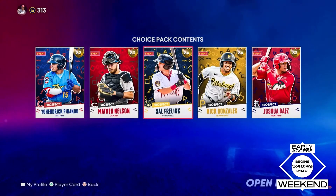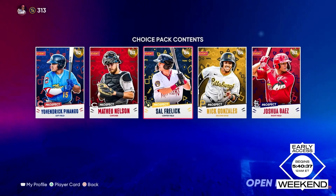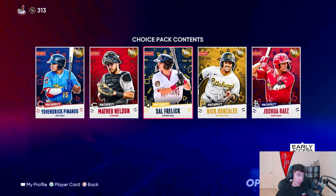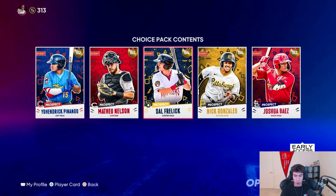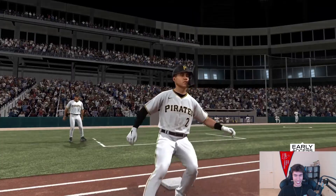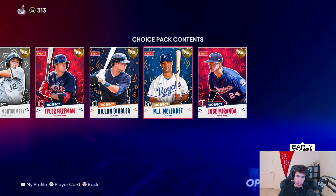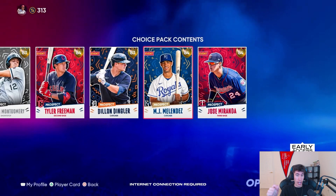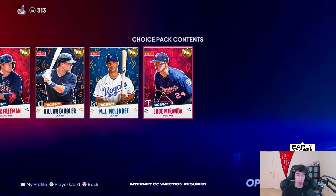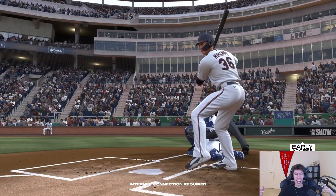I think I saw 79 overall Curtis Granderson in there. We have prospects coming back from Conquest — these skyrocketed in price when the big collection came out last year. I'm probably going to stock up on these when they're hopefully going for around 1,000 stubs before a big collection drops. These prospect packs are available in Conquest and also in Mini Seasons, so there will be multiple ways to earn them this year — meaning they may not skyrocket as much. And now you get two players out of each pack instead of one.